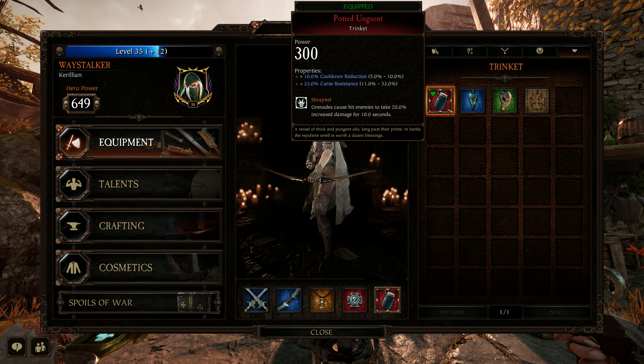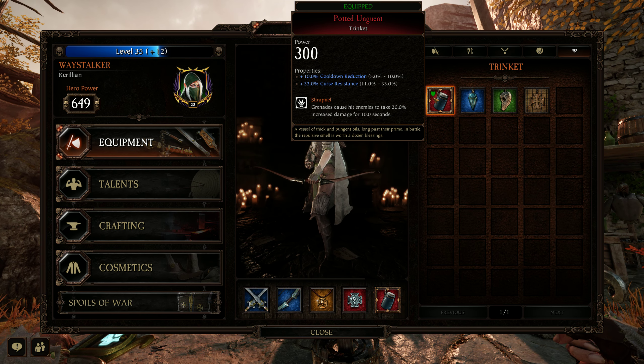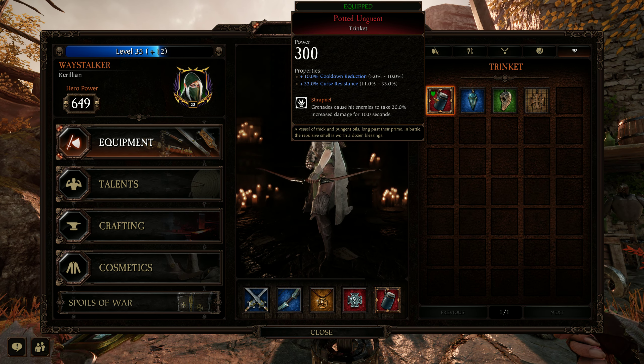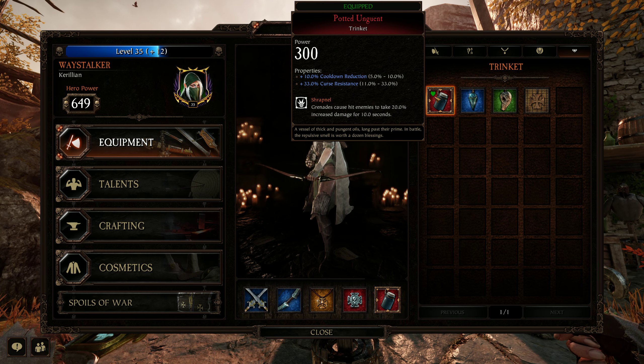I do double grim every single run, plus we're doing those new weaves — those are fun. My trinket has shrapnel and just does grenade damage, more grenade damage, and it just makes your damage really strong.